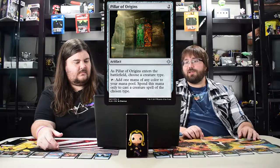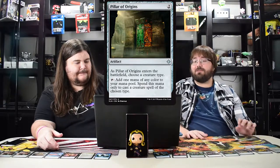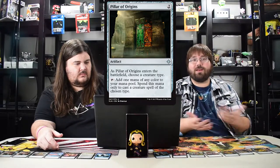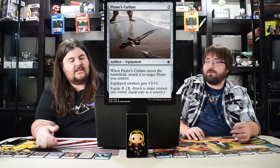Pillar of Origins costs two — name a creature type and it adds a mana of any color for spells of that creature type. Great in limited. For standard there's so much mana fixing you don't really need it, but great in limited. The next is Pirate's Cutlass — kind of cool for pirates in limited because it auto-attaches to a pirate you control.